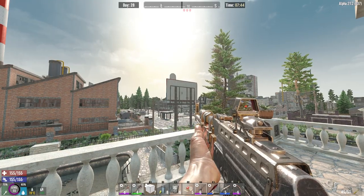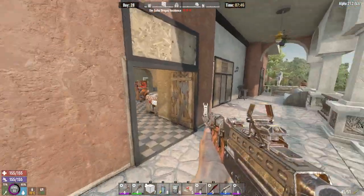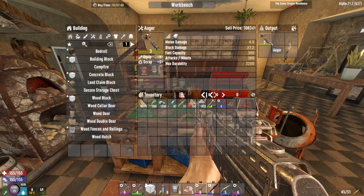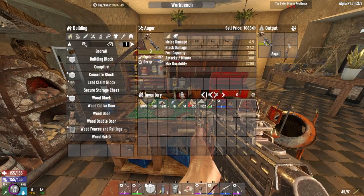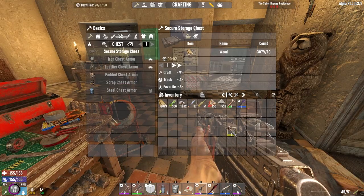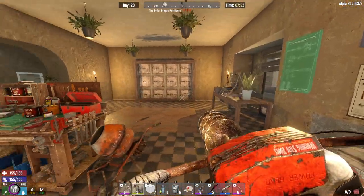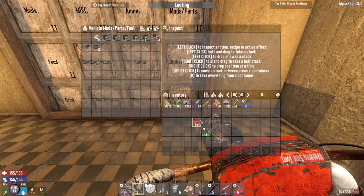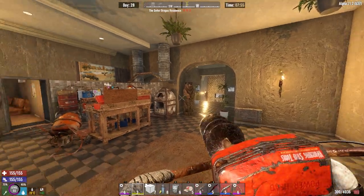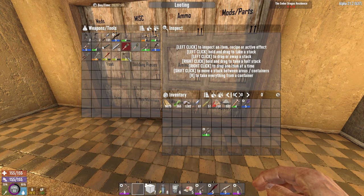Welcome back to episode 28 of the Walking Dead series in 7 Days. We're here at the home base, and in the last video we made an auger which is now completed. Let's equip it and get some fuel in — look at this, it's sick!